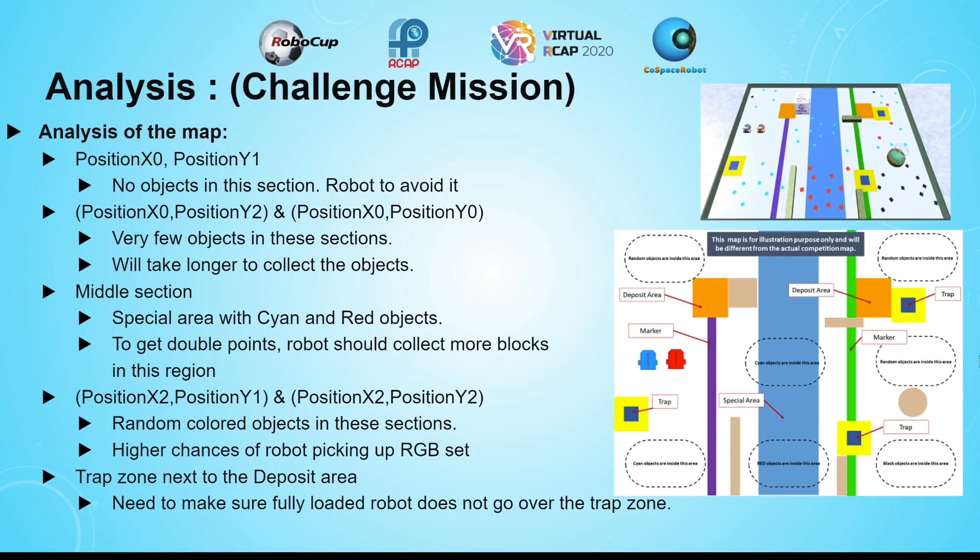This is my analysis of the map. On the left side of the map is where the robot starts. There are very few blocks there, so we make the robot turn right and go to the middle section. In the middle section, it is a spectral area, so you get double the points, and we try to make the robot get as many points as it can there. On the right side is where the trap zone and deposit zone are, along with all the other colors. There's an obstacle, so the robot will use obstacle detection to find its way. We also made sure that when the robot is trying to get to the deposit zone, it will go only to the deposit area instead of the trap zone.